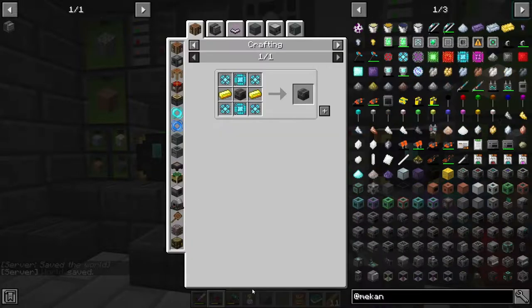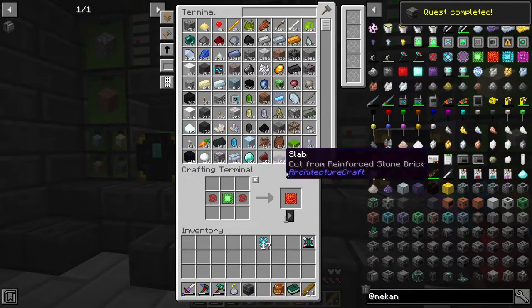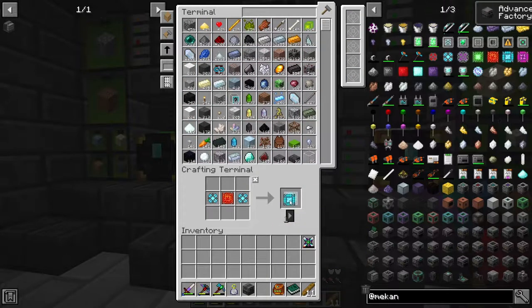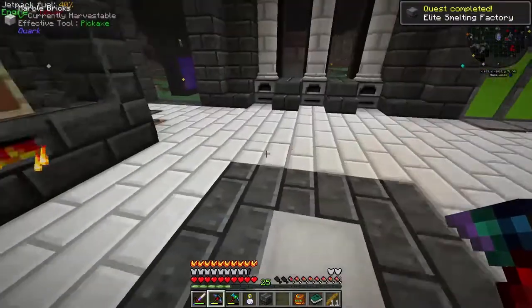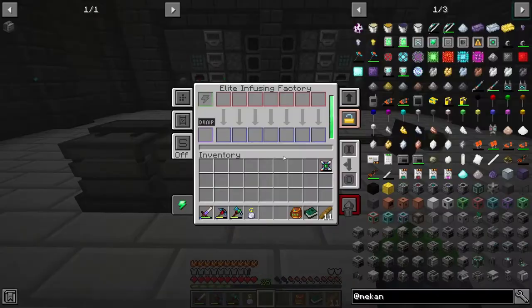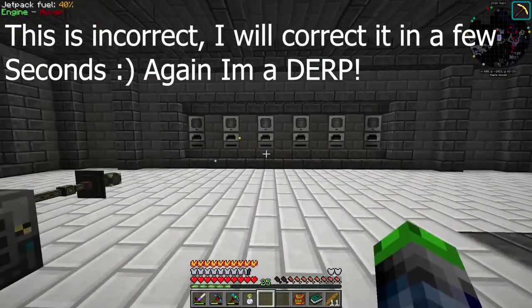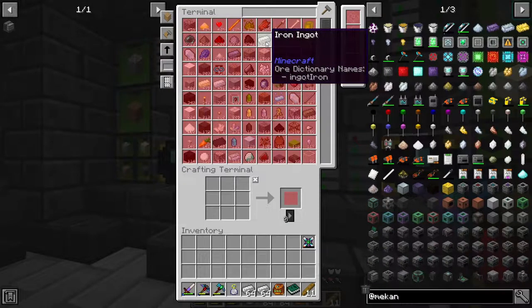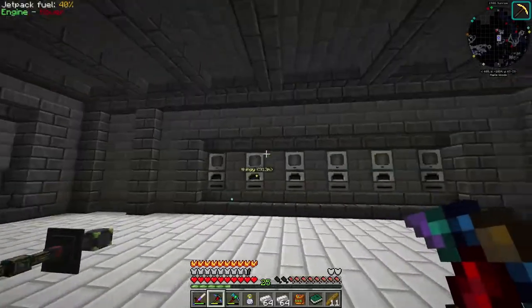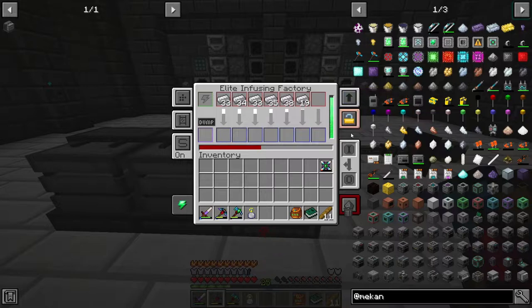We got this machine now. To make it we just need a couple of those components. We need two of those and two of those. This is the Elite Infusing Factory - let's have a look at the difference. It fills out the full block instead of having the smaller neat features. One two three four five six seven - so one of these will out-process seven of those resonant machines. There's another machine inside that does the same and just annihilates them. It also auto-sorts and evenly distributes inputs.